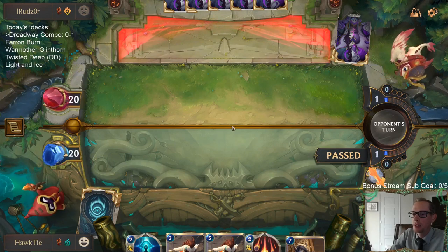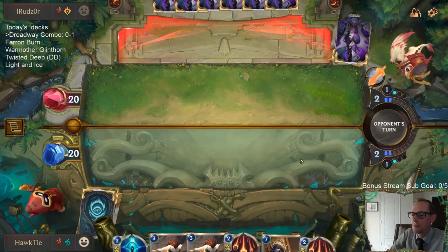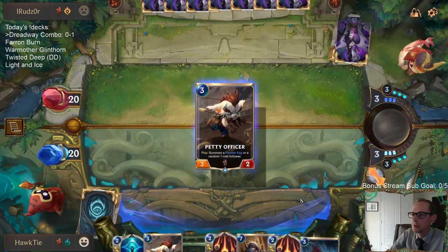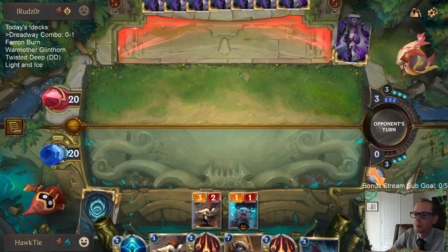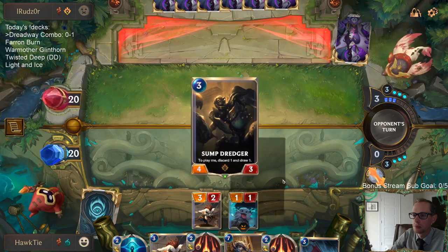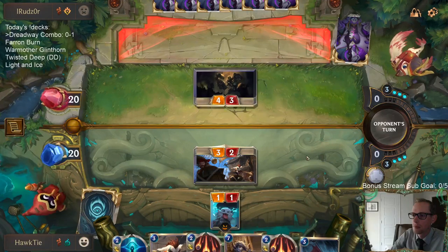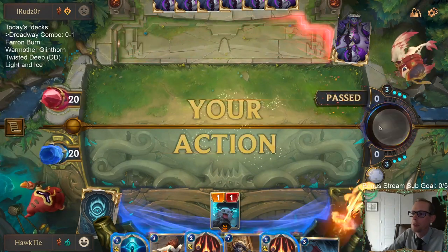Hopefully this time we get the attack token on turn three with the petty officer. My opponent last game had a one-drop attack, then turn-three Petty Officer plus Make It Rain — killed my blocker, attacked for a bunch, and just got too far ahead. We basically have that hand with Make It Rain and Petty Officer, but we don't have the one-drop. Actually, we do have the Jagged Butcher — so we do have a one-drop. Good call.